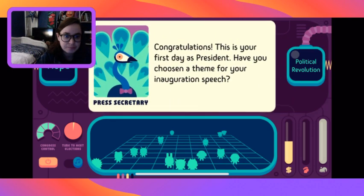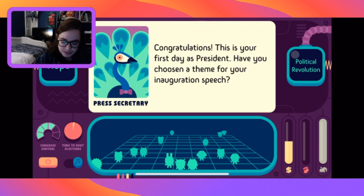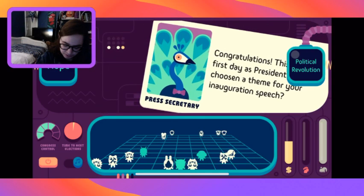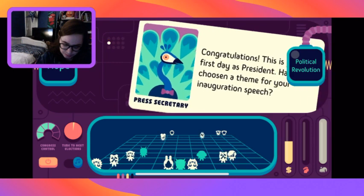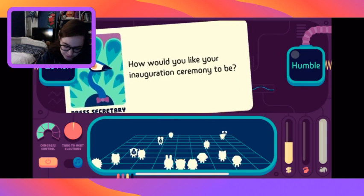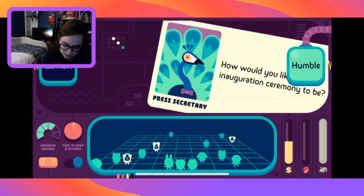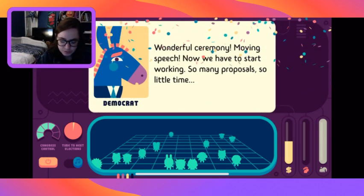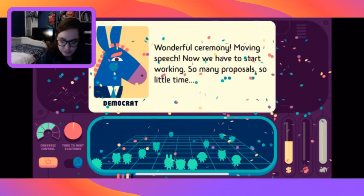Congratulations, this is your first day as president. Have you chosen a theme for your inauguration speech? On the left says 'hope' and on the right says 'political revolution.' If we pick hope, they all like it and move forward. We'll start with hope. How would you like your inauguration ceremony to be - lavish or humble? Humble brings those people forward. Humble is always good. Wonderful ceremony, moving speech. Now we have to start working.